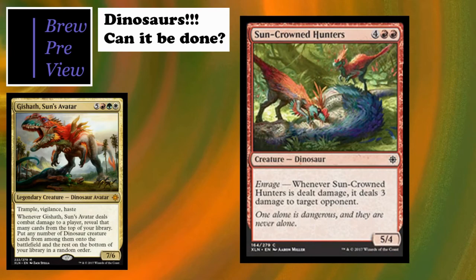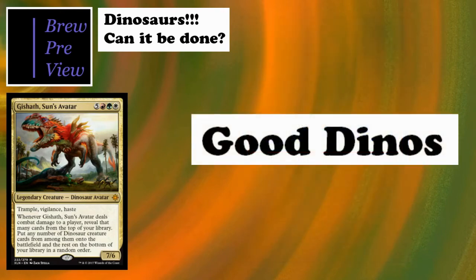Suncrown Hunters - another interesting card I had a lot of fun with in pre-release. It should translate to commander well - just being able to block and deal three damage to an opponent is really good. If you have pyrohemia or Staff of Nin, this card becomes ridiculous because you start pinging everybody left and right.